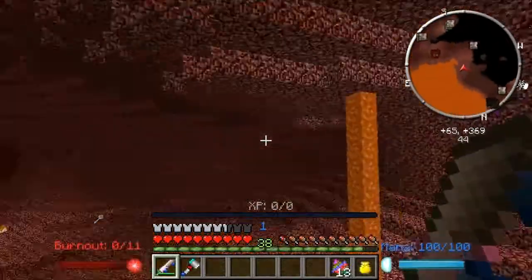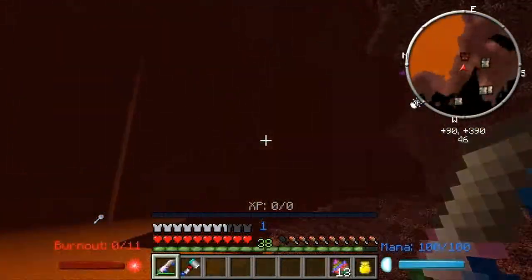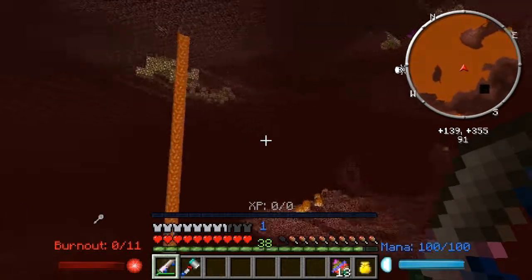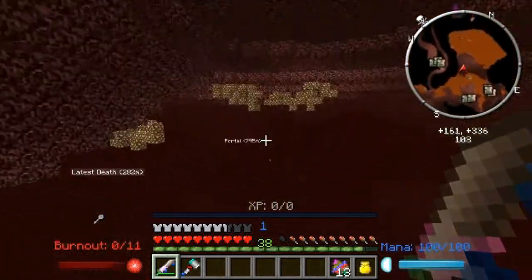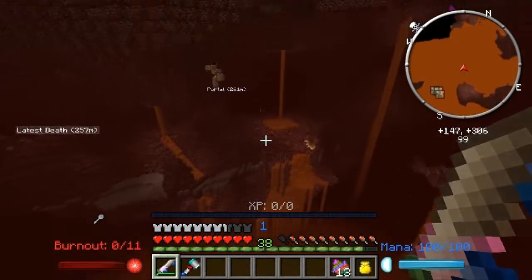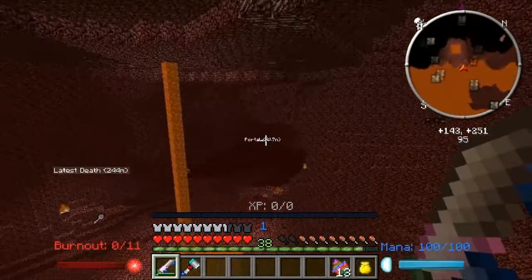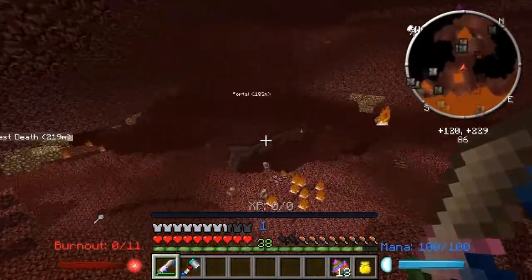So in case you, for whatever reason, manage to mine all the ore in the nether, there is a way to actually get extra. That's this spider flame. I'm trying to find ghasts, so I'm actually gonna be back when I find another fortress.